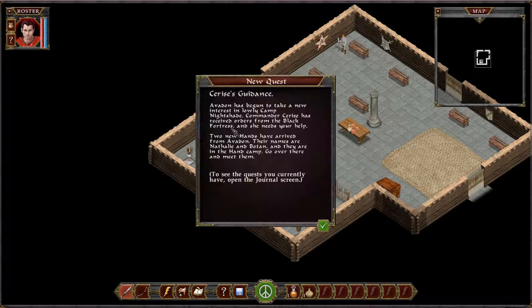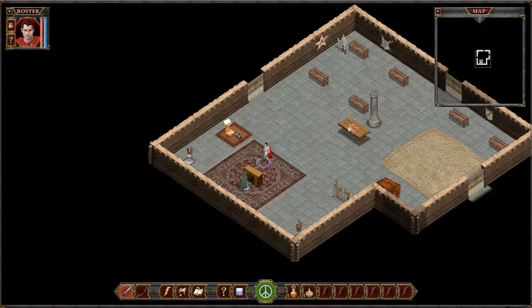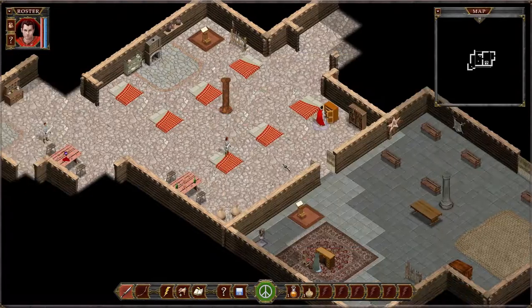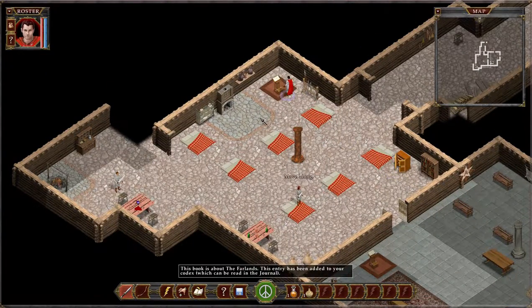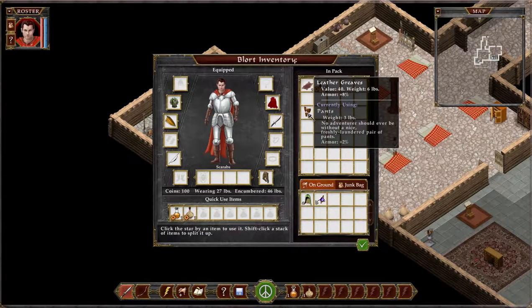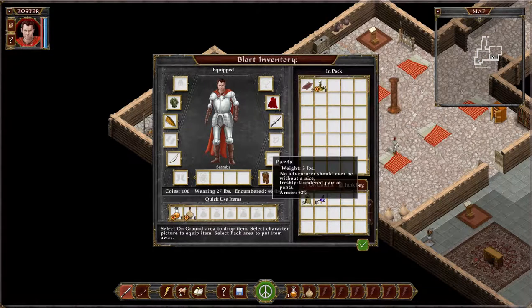All right, cool — so we got our quest. Cerise's guidance: Avedon has begun to take a new interest in lowly Camp Nightshade. Two new Hands have arrived: Natalie and Botan. Go over there to meet them. What's over here? Some sort of barracks. There's a fine cloak — is it better than my current one? Plus five versus plus three? Hell yeah! We got a new cloak. We're also going to take these leather greaves. They don't really have much in the way of crotch protection, but you know — can't really go without a freshly laundered pair of pants.